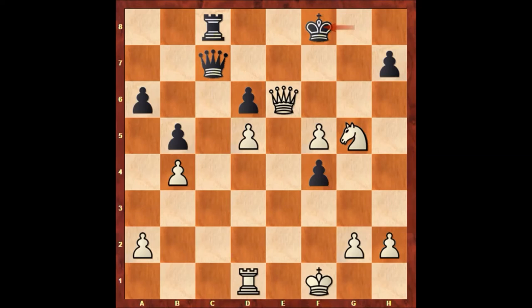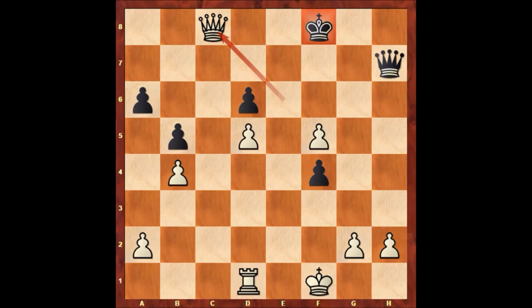Paul Morphy played this very beautiful move: knight takes on h7. We have king to g7, and of course if queen takes knight, queen takes rook. Black needs to resign after knight takes on h7.